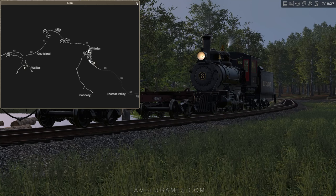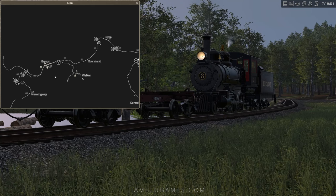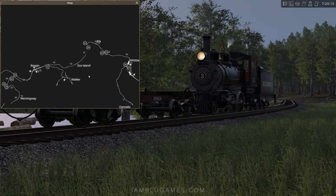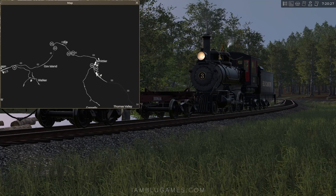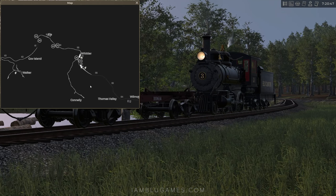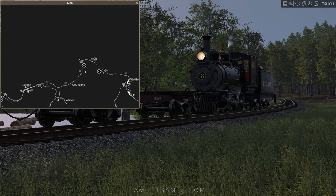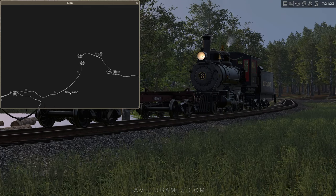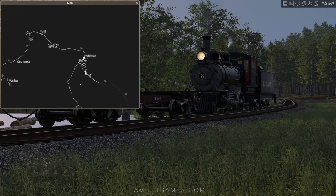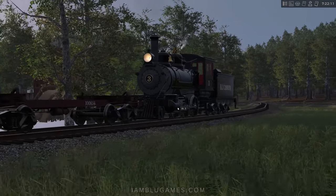Here's the map, and basically in company mode we need to repair the railroad. If you do sandbox mode you can spawn any train anywhere and everything is already unlocked. In company mode we start off with this short branch from Whittier to Ella and down to Connelly, but we have to unlock the grayed-out track. I'm currently working on building a bridge from Ella to Governor Island — we might get to that in this video.